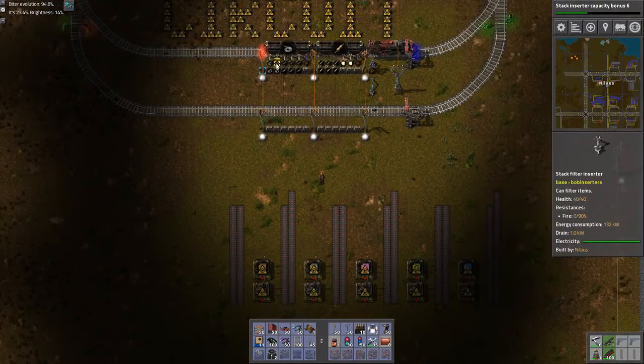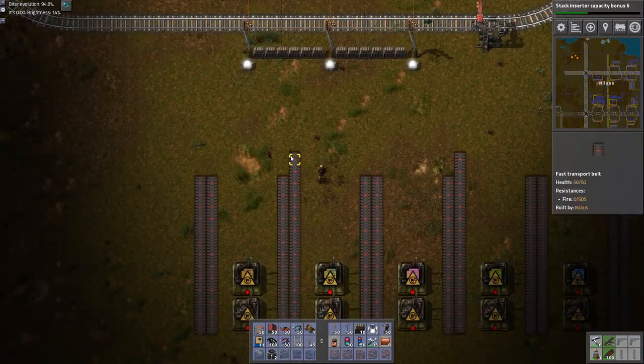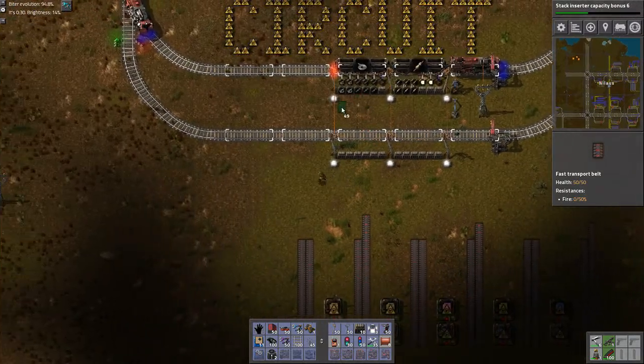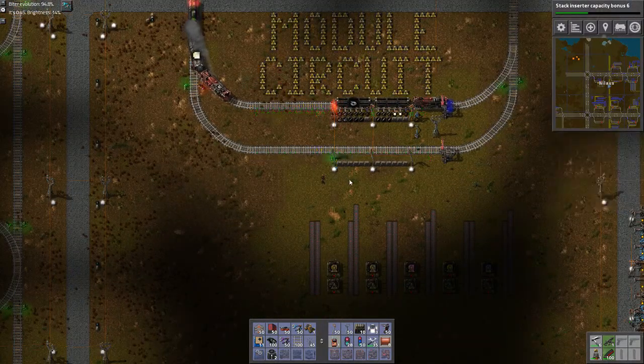It's empty by the time we get here - that's not a good sign. So this one gets these two, and that needs to go up. This is really complicated actually, because I have so much coming in.